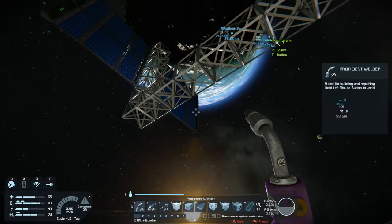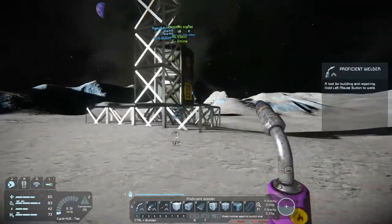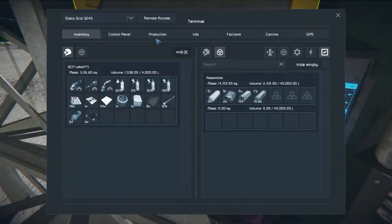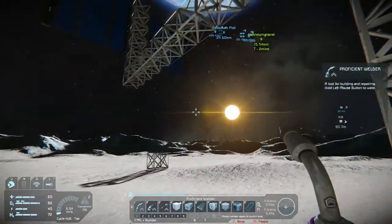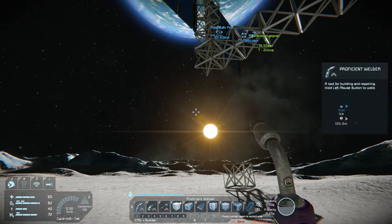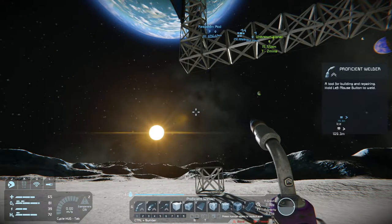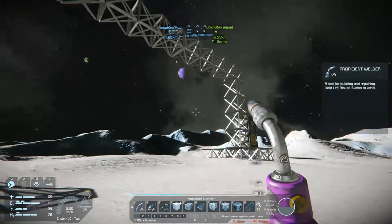I'm hoping this can be enough - I know this assembler uses a lot of power. Not enough power - what are we generating here? Nothing. Somebody needs a lot more panels. I could make some batteries and get some free power, but that's beside the whole point. I might have to reposition the solar panels. Which way is the sun going?